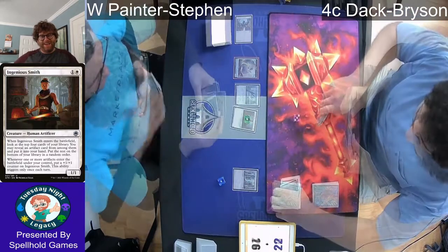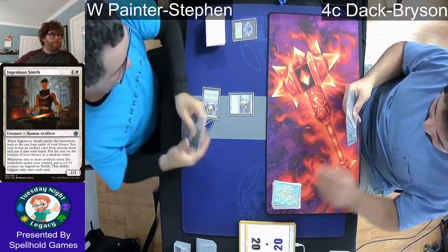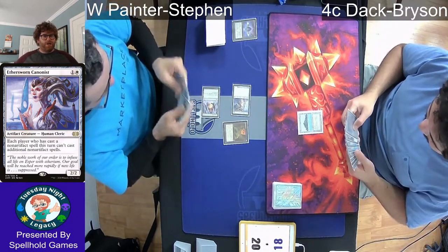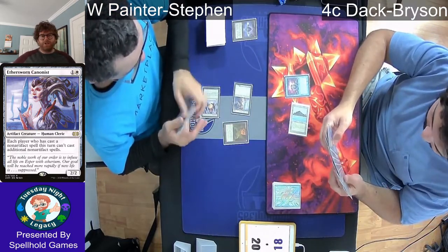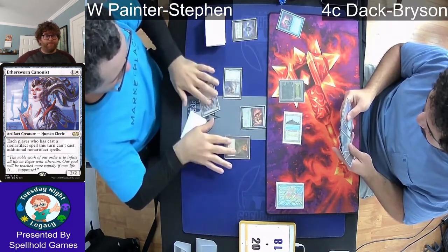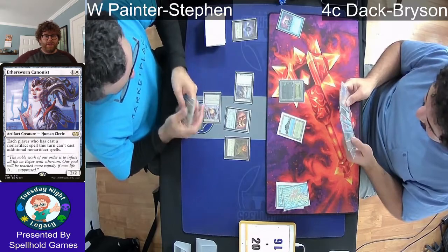Bryson targets himself and shows his hand — two Force of Wills and two extra blue cards, so there was no way it wasn't resolving. Here in Game 3 we see a Lotus Petal and Crystal Vein come down on turn one, followed by an Aethersworn Cannonist. This is going to shut down at least the cantripping — Bryson can't cast more than one non-artifact spell each turn. It won't stop Chain of Smog since that's a copy, not a cast. The Aethersworn Cannonist comes across for two, and the Grindstone is already in play.